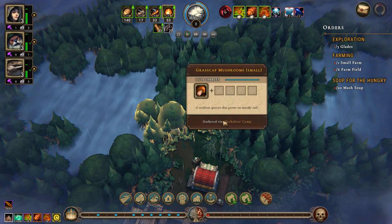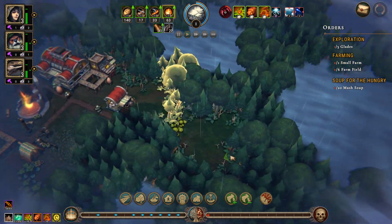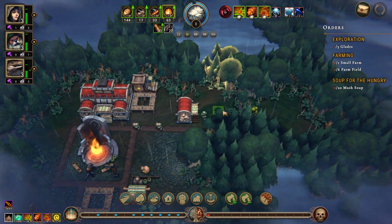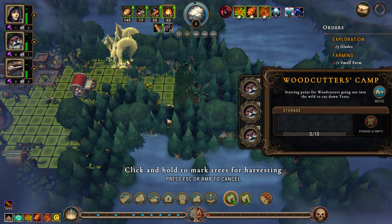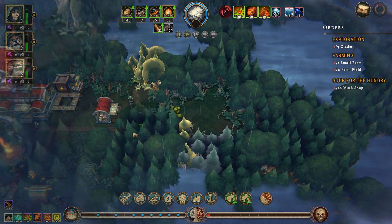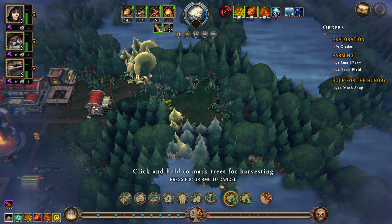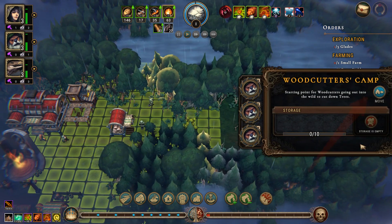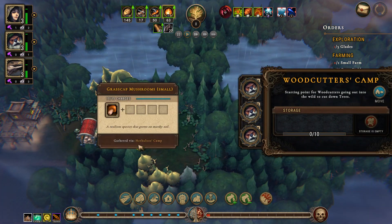When the woodcutter gets through into a new glade you will unlock new resource piles. Depending on the buildings you have unlocked, you might be able to exploit these. To cut through to even more new glades, direct the woodcutters using this tool and mark specific trees for them to cut. If they cannot reach a tree it is marked gray, not gold, meaning you have to click on the woodcutter's hut and move it closer to those trees. This action has no cost.